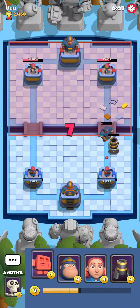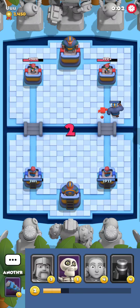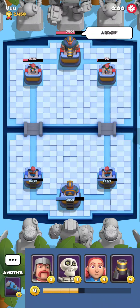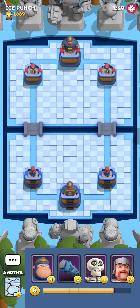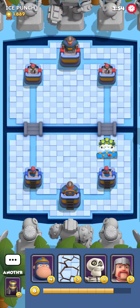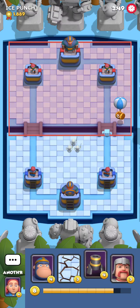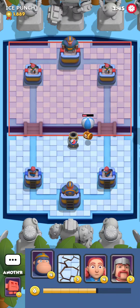We've managed to lock this position and right now he can only get damage via spells, so it's a very good position for us. Against machine gun, even though you have a counter, you want to play very patiently because one mistake and you're probably out. I'm gonna wait in matchmaking and try to avoid this opponent. Plunder be jolly - we are in game number three, this time against ice punch, a 1800 medal player.